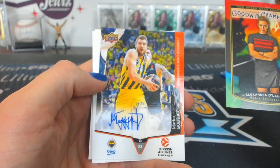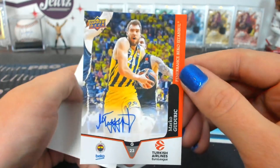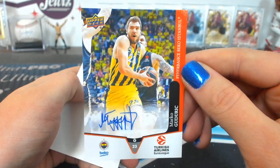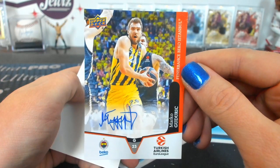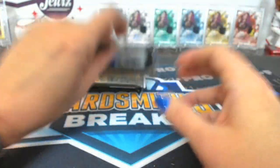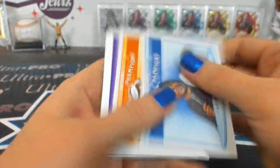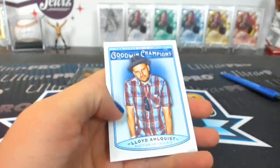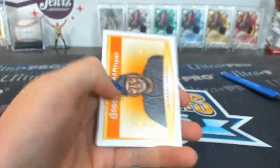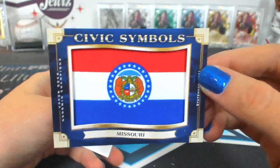We got another bonus autograph — Marco Goodrich, G-U-D-U-R-I-C. Turkish Airlines auto. Bonus auto. Oh, another Civic Symbol — it's Missouri.